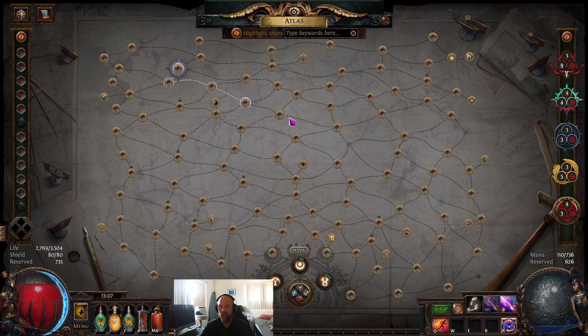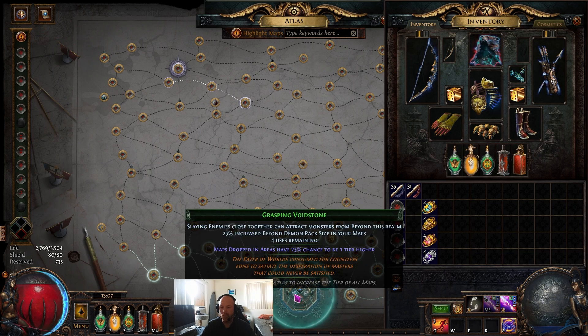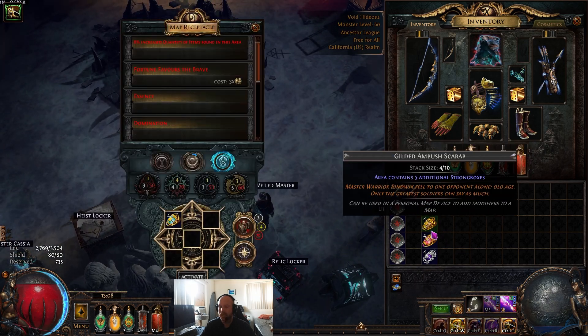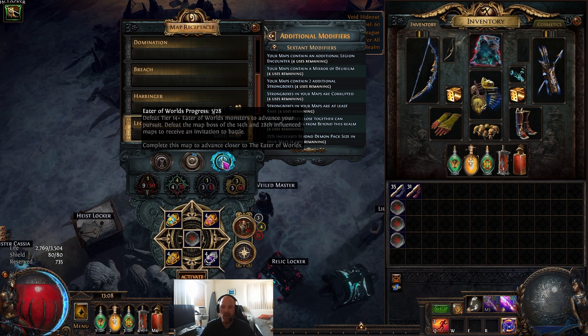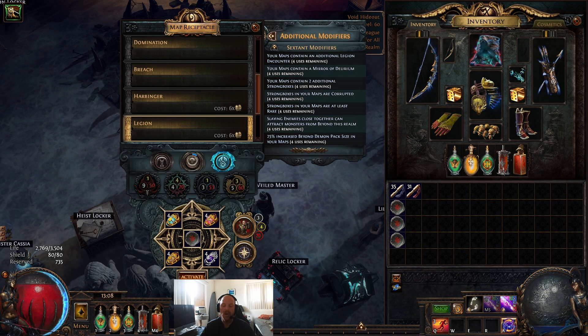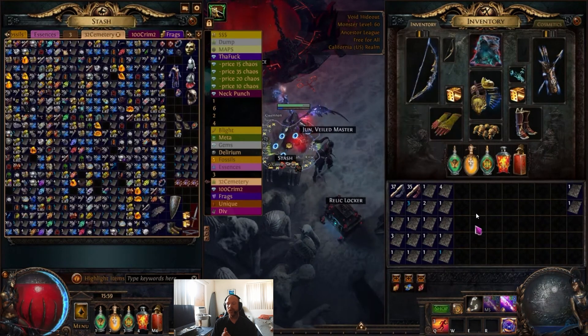So we throw these on our watch stones — beyond, legion, delirium, strong box — and in the map device we throw on an extra legion for six chaos. We're running the green. If you want to add more monsters you can run Alva, Einhar, Syndicate, or whatever — I do that on occasion, but not for now.